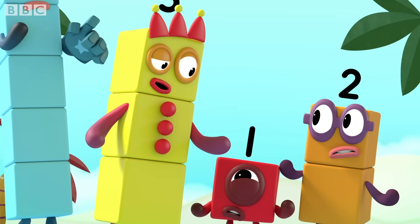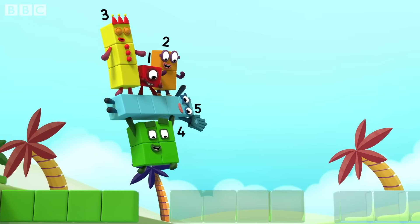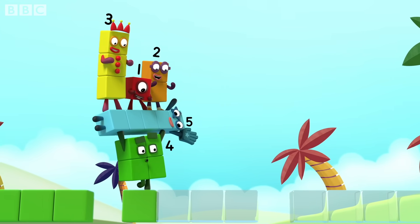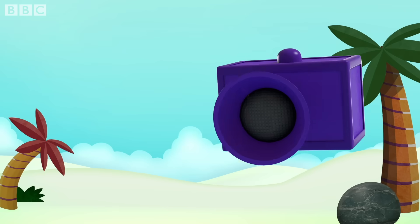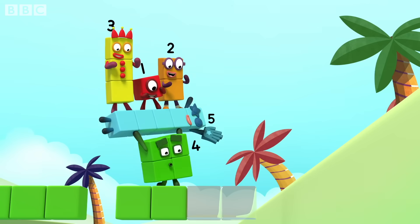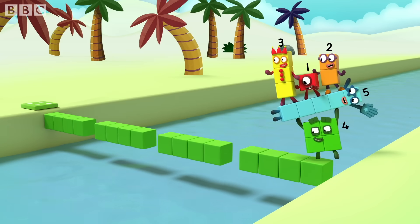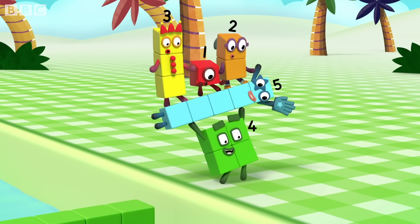I know exactly what to do here. Green, green, green, green, jump over the gap. Green, green, green, green, jump over the gap. Green, green, green, green, jump over the gap. Tell me the pattern. The pattern is: it goes four greens, then a gap, and repeat. Pattern unlocked.